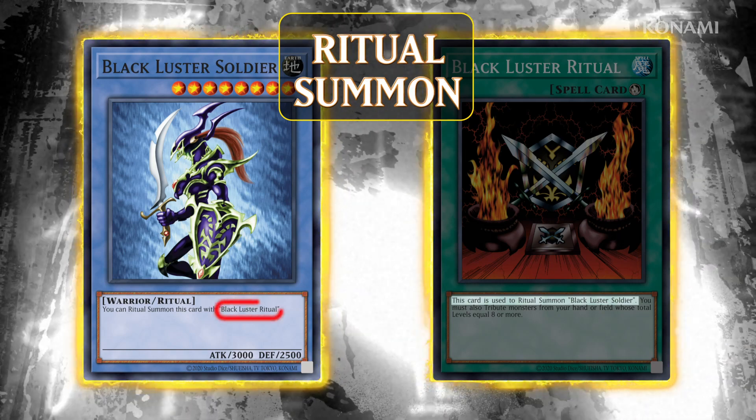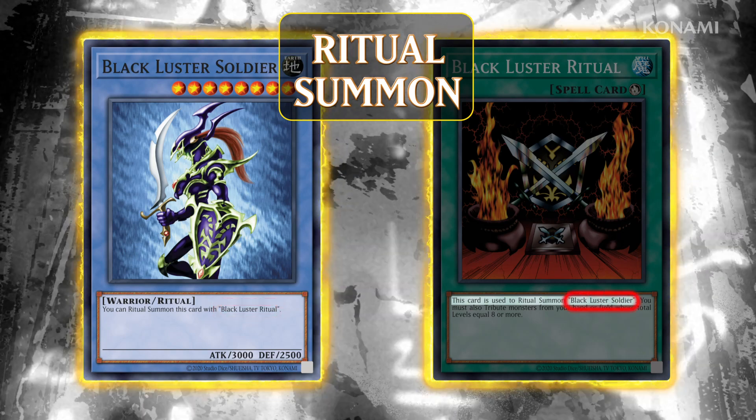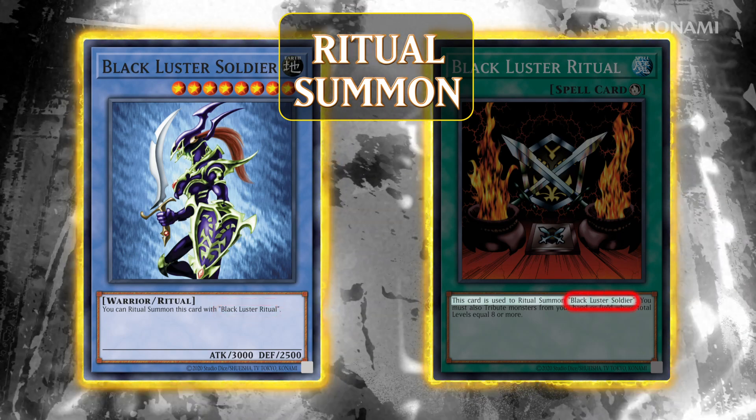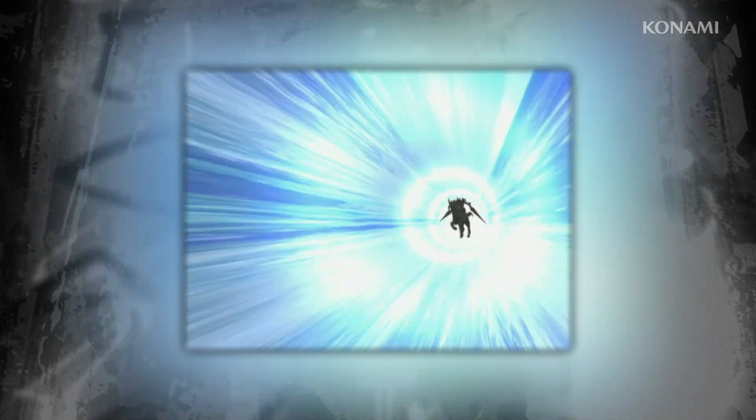Each Ritual Monster tells you which Ritual Spell you need to use to summon it, and Ritual Spells will tell you which monster they summon. To Ritual Summon, you'll need both the Ritual Monster and Ritual Spell in your hand, along with monsters in your hand or on your field that you can tribute.